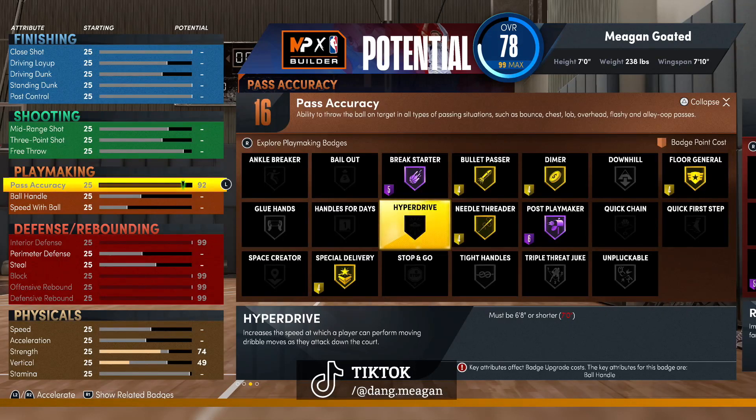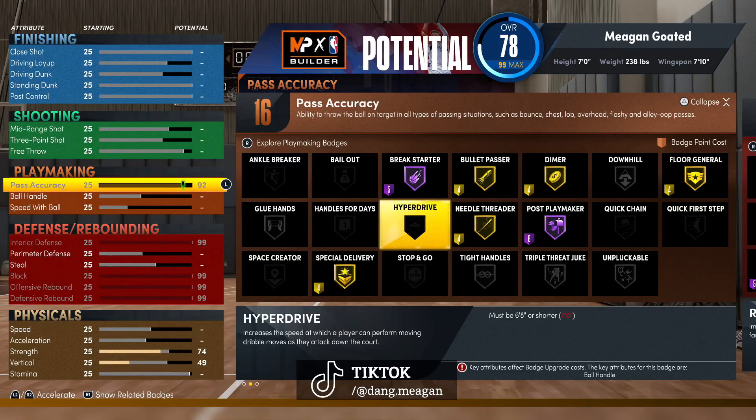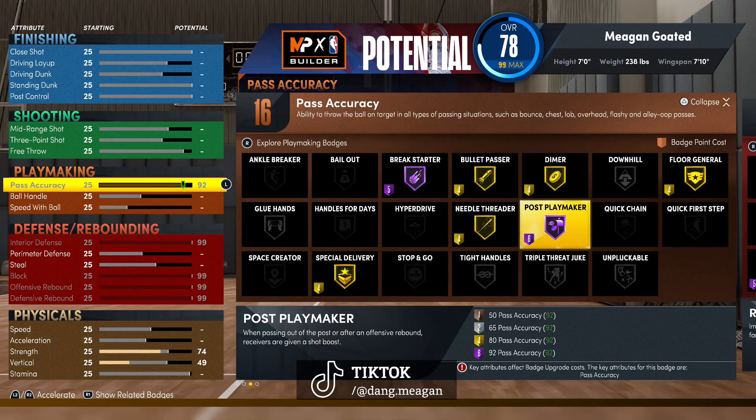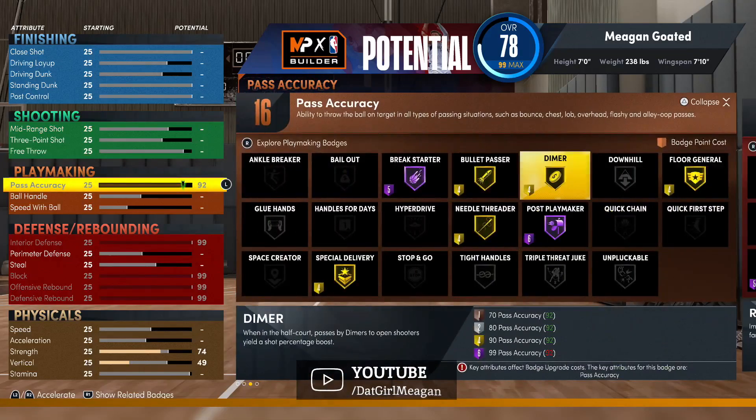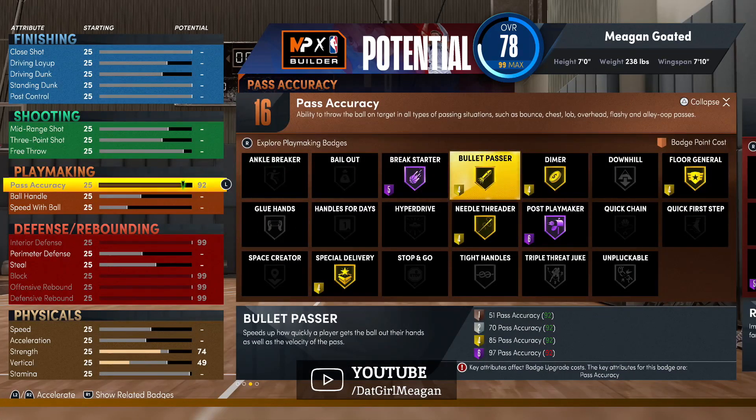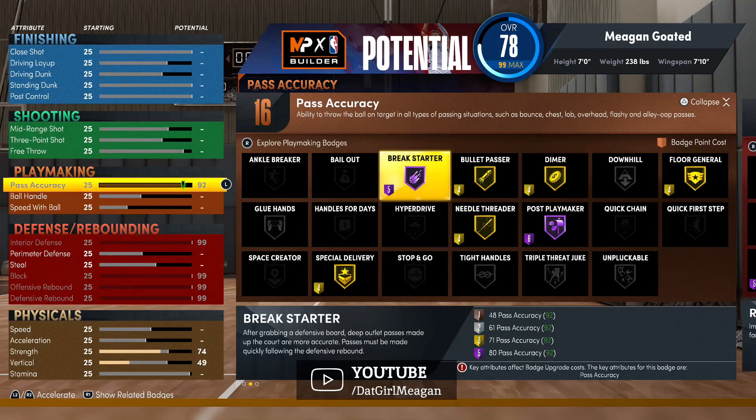For big man playmaking, pretty much all you really need is pass accuracy. You need a 92 pass accuracy to get Post Playmaker Hall of Fame. To get Bullet Passer Hall of Fame you need a 97 pass accuracy. Hall of Fame Break Starter only requires an 80.